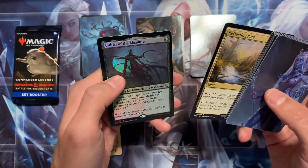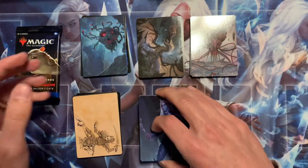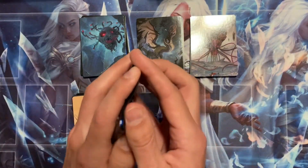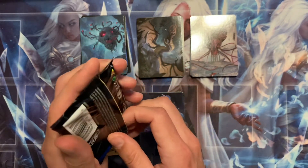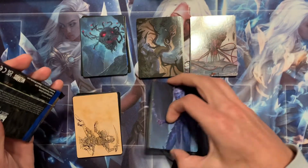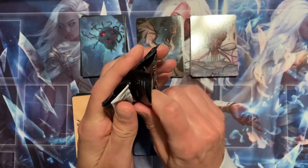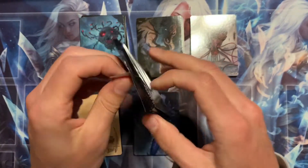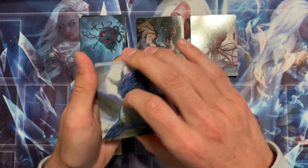And a foil rare Cultist of the Absolute. So far the Reflecting Pool is the best card we've pulled — that's a great card. The Tempest version was like 30 bucks; now it's down to maybe 20. This version is like super cheap, around 8 dollars right now, but that card is definitely going up in value. It's a really good card.